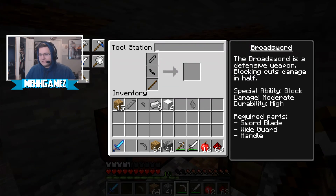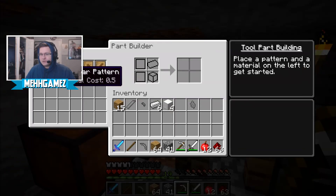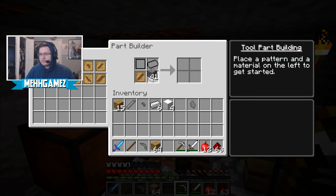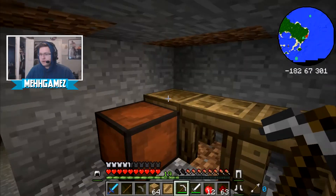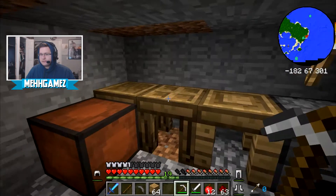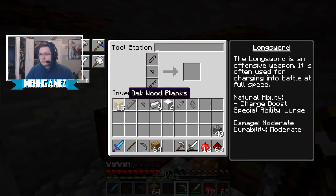Fine, I'll make a tiny sword. Stupid game — is that what you want for me? Sword blade pattern — okay there. Now I'll make it out of stone. Stone blade, thank you so much. Put you back. Sword blade.